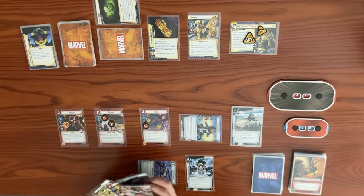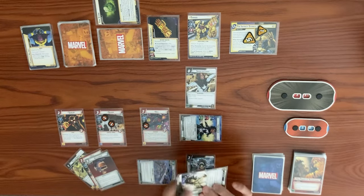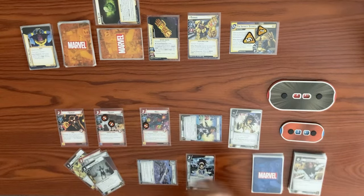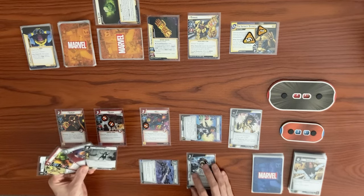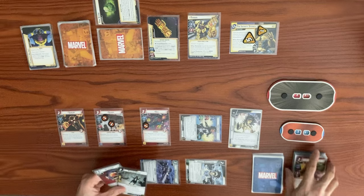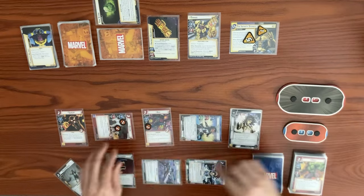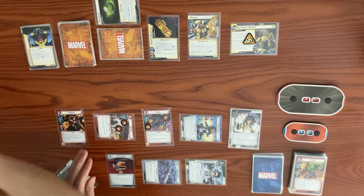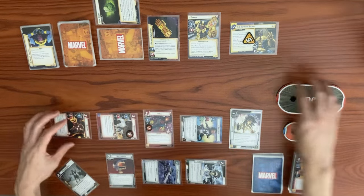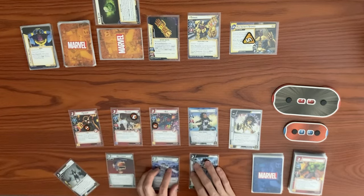We play Speed of Light, changing to our Defense form — plus two defense, one damage healed, draw a card. We decide not to play Photon Speed because we want Heli Carrier instead. Exhaust to generate a resource, two more for total three to play Heli Carrier. Brawn swings at Thanos, going from 23 to 22; after Brawn attacks, remove one threat from a scheme. Sunfire swings for two at Thanos from 22 down to 20. We end our turn.